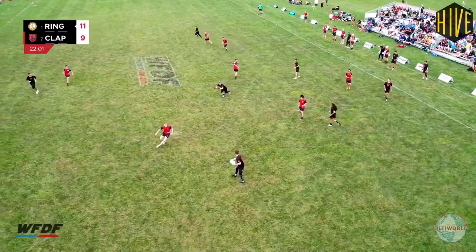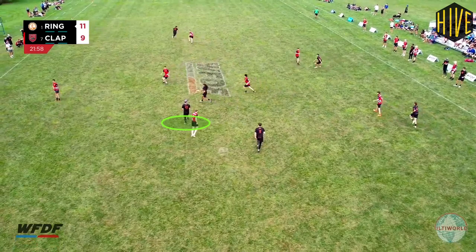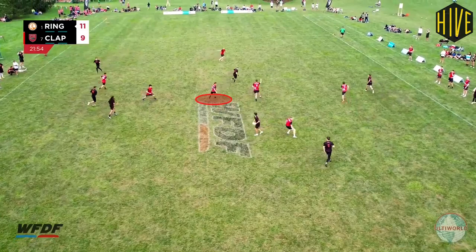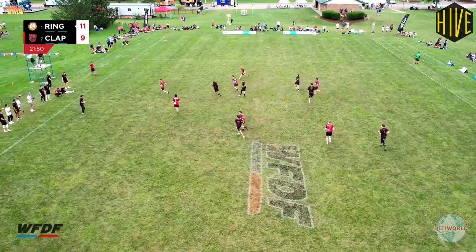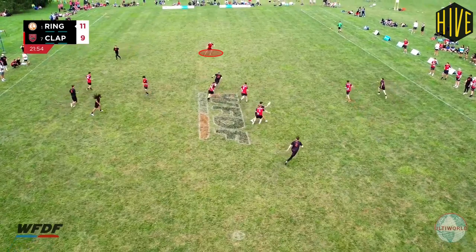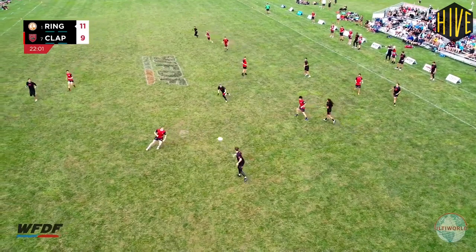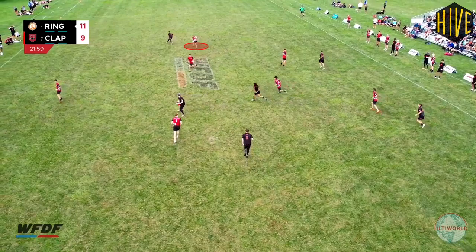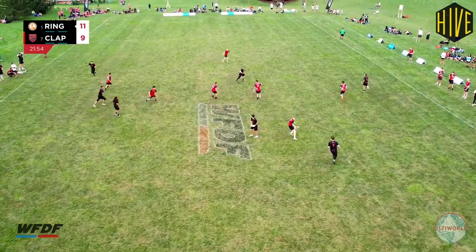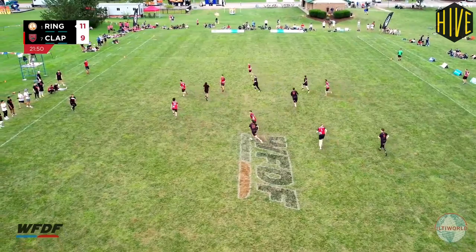Ideally, Swan-Thompson and Amala would have switched, which would have given Yannick much less space to throw and go into. As things played out, Garner and Amala needed to communicate to either both switch or both stay — they shouldn't both be following Yannick deep. Garner does go back to mark Williams once he sees that Amala is also following Yannick, but Williams has already swung the disc to a wide-open Guthrohannis on the break side. It was Hillman's decision to leave Guthrohannis that allowed him to get so free, but this decision demonstrates Hillman's incredible awareness and ability to read the play.